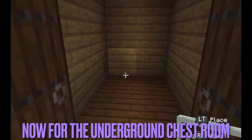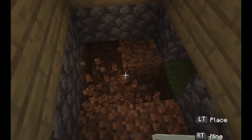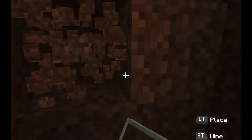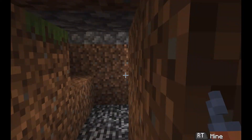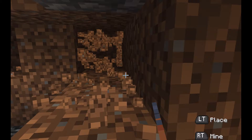Now it's for the underground chest room. I'm on a flat world so obviously I only have three blocks to work with, so it's not that great. What you do: when you make the two stairs, you're gonna go three left, three right, then from where you just broke the third one you're gonna go back.